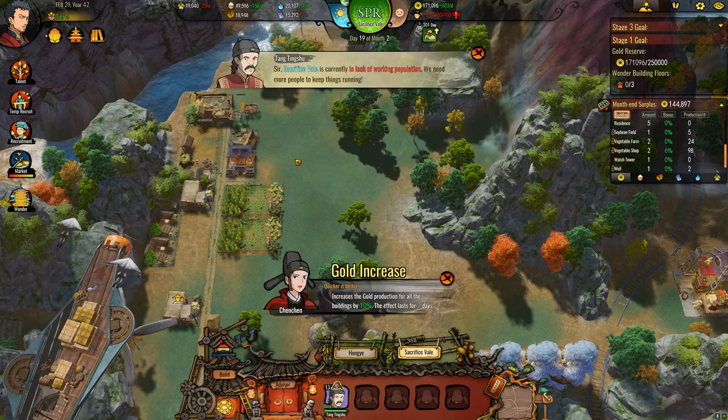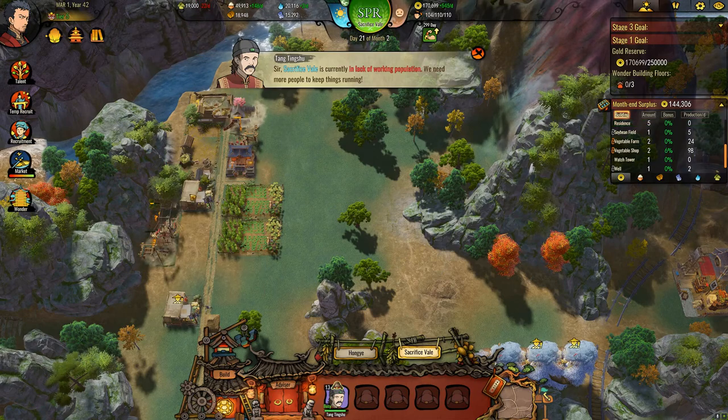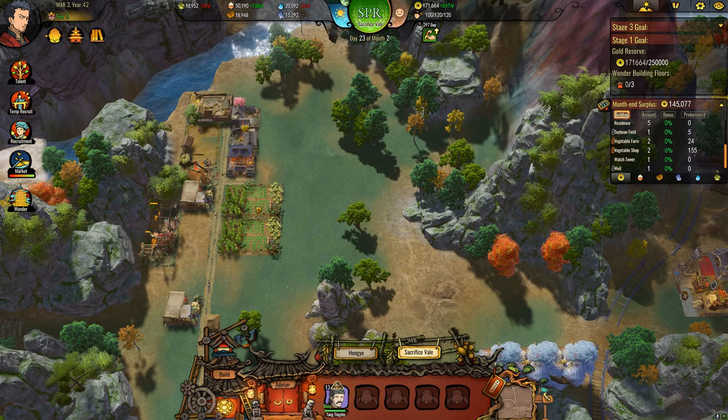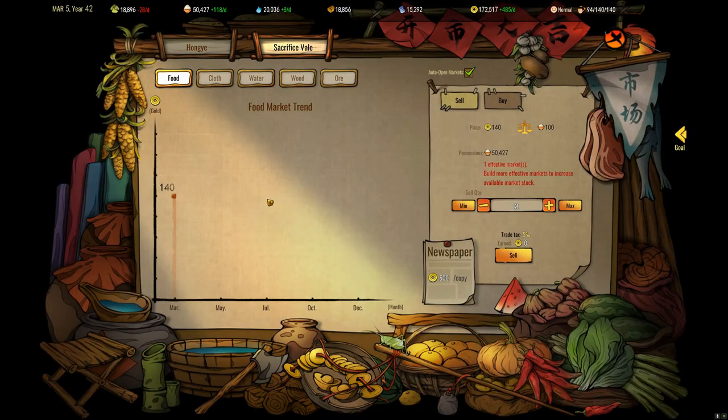I think we can probably upgrade already — we do need to upgrade. So let's upgrade the well as well. Oh yeah, we're already in, we can already sell stuff — that's awesome. And yeah, we are slightly positive on the food. Let's sell some food — let's sell 20,000 food. That's an extra 26,000.